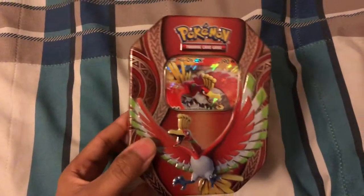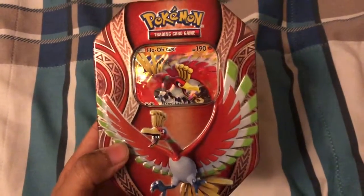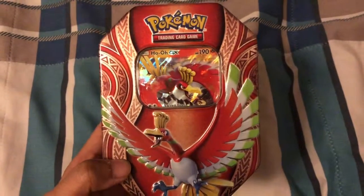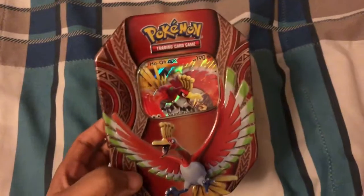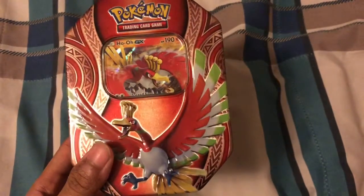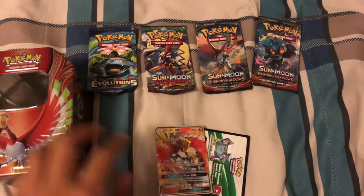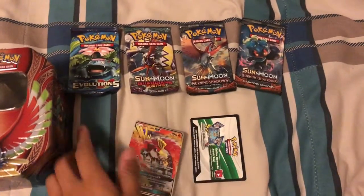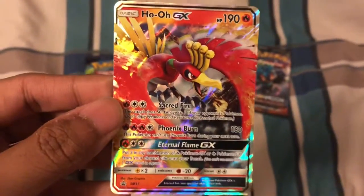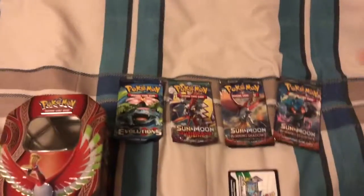I bought it in the store and I saw this - it was the only one left, so I took the opportunity to buy it. For me it's kind of expensive, but it is worth it because this was the only one left. Now I'm done removing the wrapper - here are the four booster packs and this awesome Ho-Oh GX card and a code for the online game. The Ho-Oh GX is very awesome, very cool foil, and it has 190 HP.